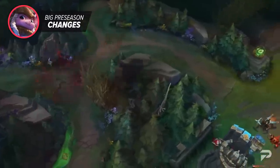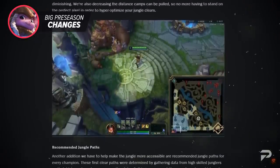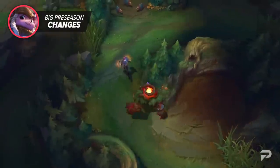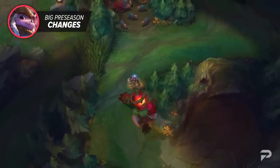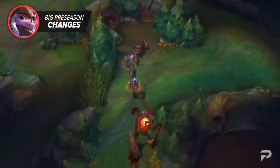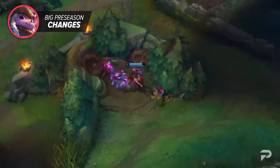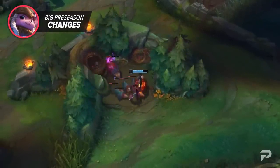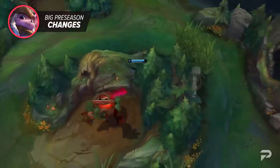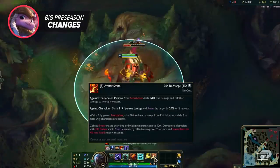For quality of life changes, we've got the addition of leashing range indicators — visual markers that let you know how far camps can be pulled before their patience starts dropping. Alongside this, they're nerfing how far camps can be leashed, which is a fairly big nerf to junglers like Fiddlesticks who enjoy clearing multiple camps at once. They're also adding recommended jungle paths determined by highly skilled junglers with high mastery, looking to make jungle easier at the entry level.